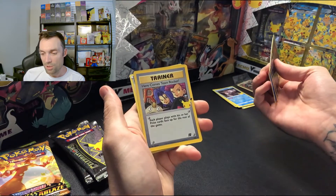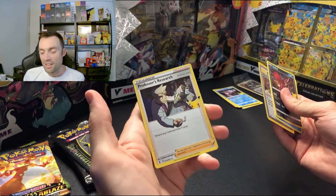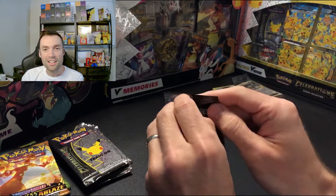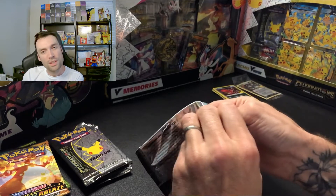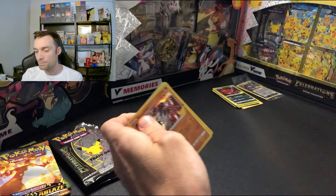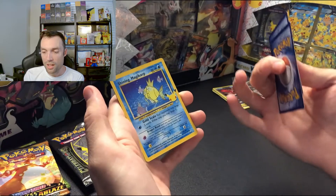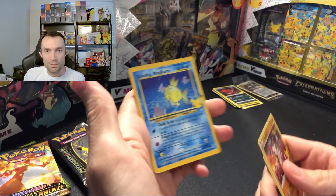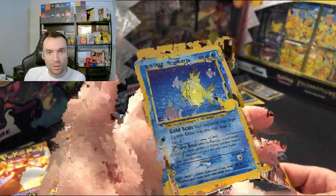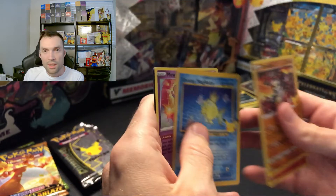Palkia! Here comes Team Rocket — old school. And Professor's Research. This video is glitching a little bit, so sorry if you're skipping any parts there. Shining Magi card — wow! One absolutely beautiful card. And a Mew.